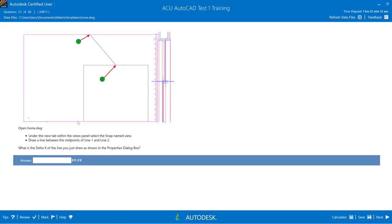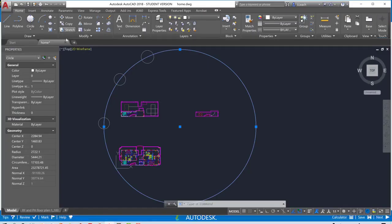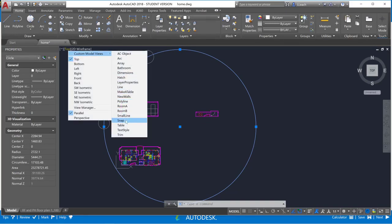For question 21, we're going to open up the home drawing again. Under the view tab, select the snap named view. Let's open up the snap named view.